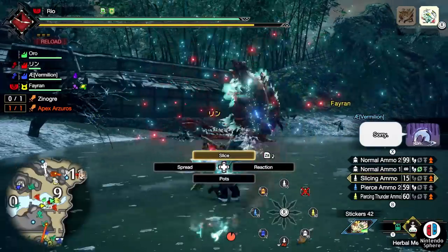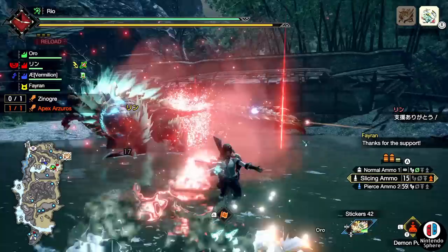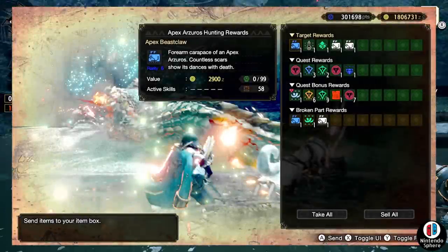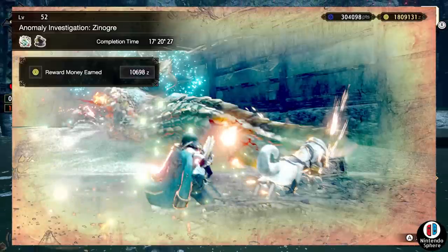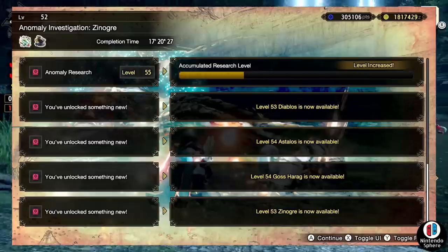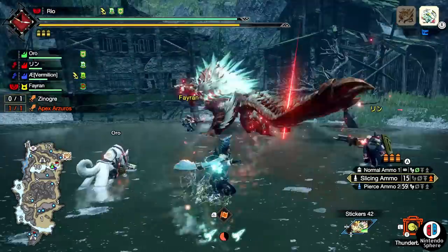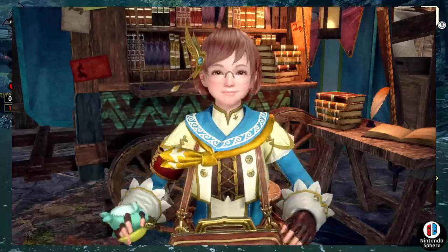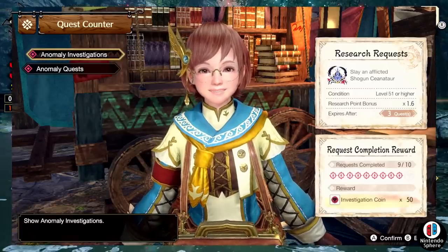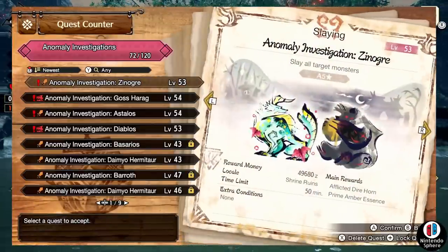To access these monsters you need to continually grind to level 50. Some people start at level 31, some at 11 or 21 — it seems based on how much content you covered before the free title update. If you got to master rank 100 and did all the afflicted monsters, you likely start at level 31; otherwise level 11 or 21. The grind is steep, but if we did it on day one, you should be able to do it eventually.